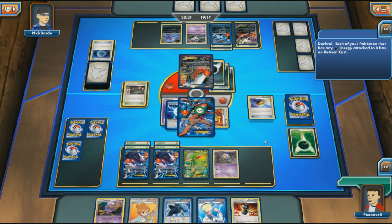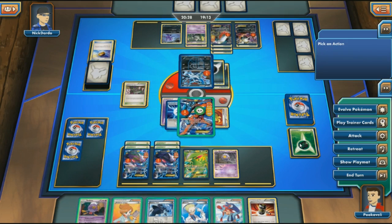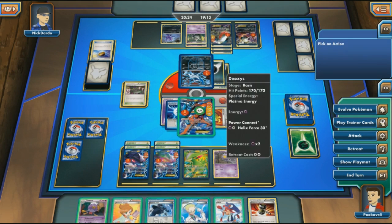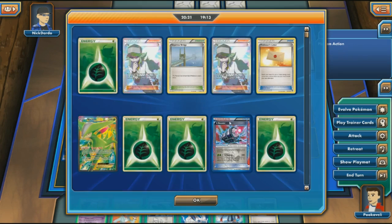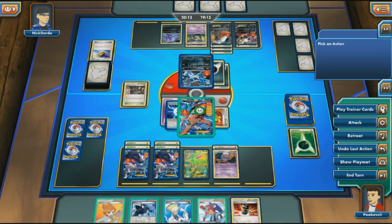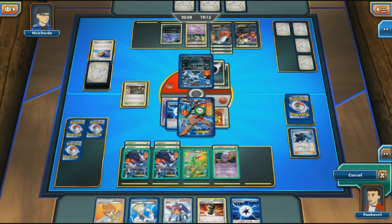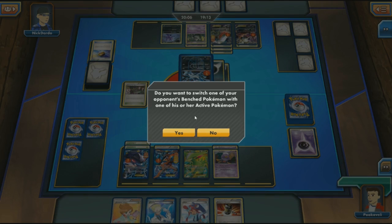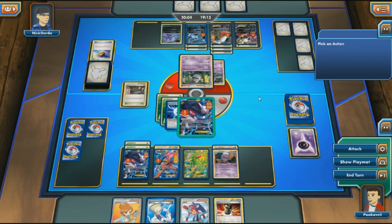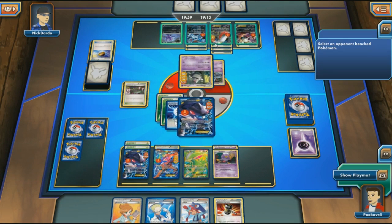It's Dusclops, not Dusknoir — we can breathe a sigh of relief. We survive the turn; another Mind Jack happens. Priority number one is get rid of Dusclops right now. I'll Shadow Triad for Plasma Energy to make sure we can Red Signal Dusclops, which means we can't use G Booster again — but that's okay. As long as we Red Signal that damaged Darkrai next turn and finish it off, we can get the win. Megalo Cannon for 110 takes down Dusclops.